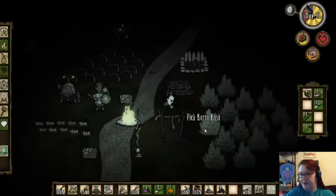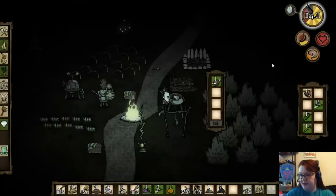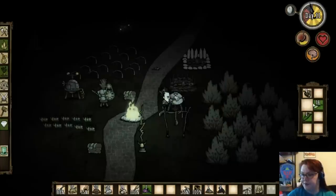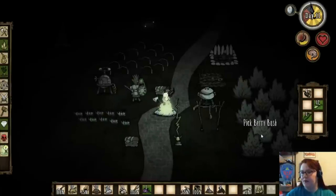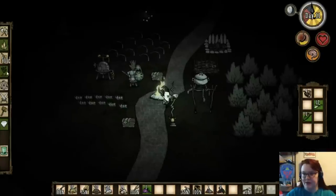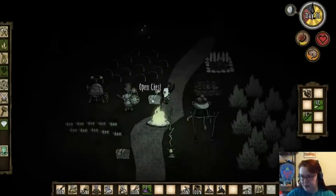Right there, looks good. With the crockpot you can do all kinds of things. I'll toss in a morsel, a monster meat, throw in a pumpkin. You can put in twigs and make kebabs. I'm going to toss in another vegetable. The general nutrition value of the foods kind of combines together. Oh, I need more twigs — I am out of twigs and rope. But now I have these delicious meatballs.